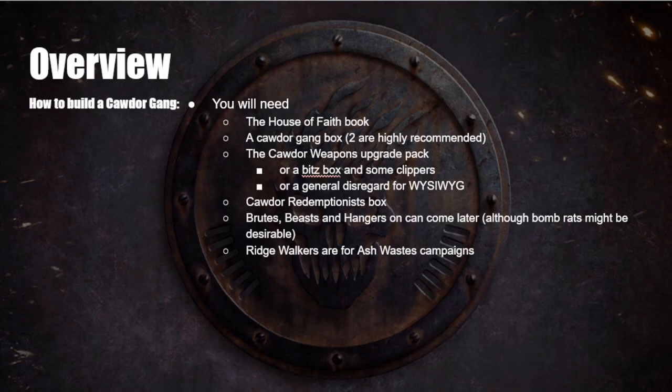Brutes, beasts, and hangers-on can come later, though if you like bomb rats you can take them from the start. Ridge walkers are super cool walker models, but they're only for ash wastes campaigns, so if you're not playing an ash wastes campaign you don't need to get them.